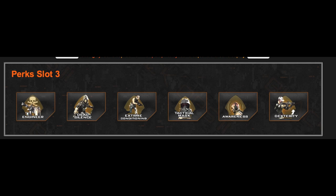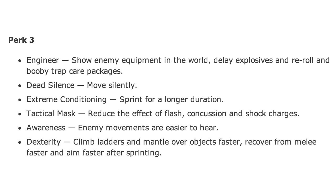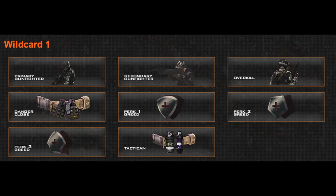Third-tier perks: Engineer, Dead Silence, Extreme Conditioning, Tack Mask, Awareness, and Dexterity. There are three perks here that are new. Engineer shows enemy equipment — it's more or less like Sit-Rep — and you can also booby-trap packages, which is something you could have done with Hardline Pro in previous versions. Dead Silence lets you move silently. Extreme Conditioning is there but it's not infinite. Tack Mask is pretty much the same. Awareness makes enemy movements easier to hear — kind of like Sound Horn. And Dexterity is like Marathon Pro from the past, where you can climb faster and recover from melee. It's like they're mixing a bunch of different perks together in combinations for those primary perks.